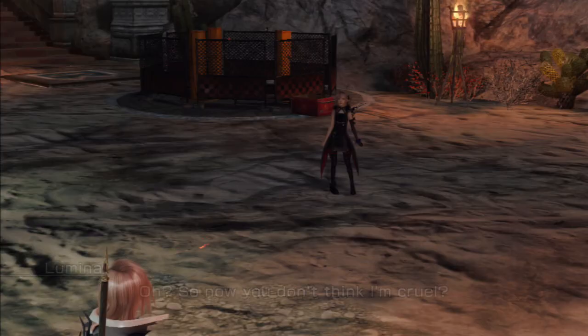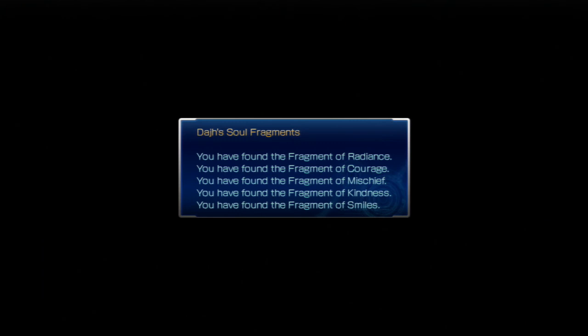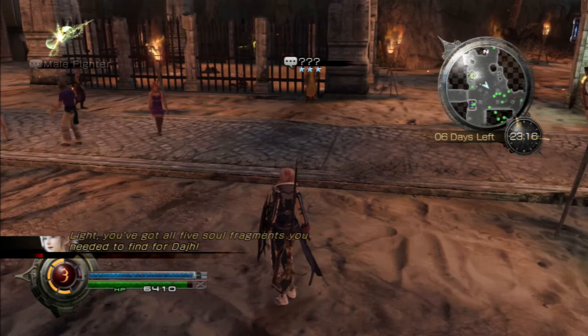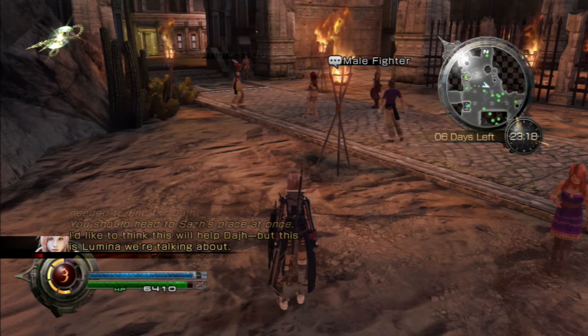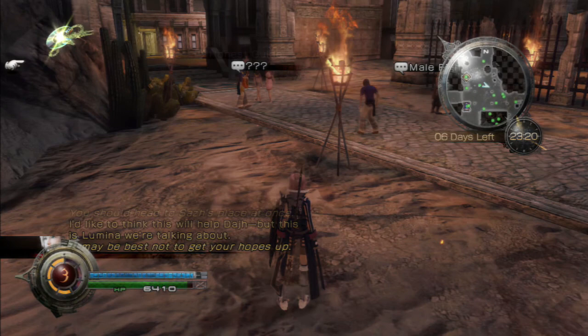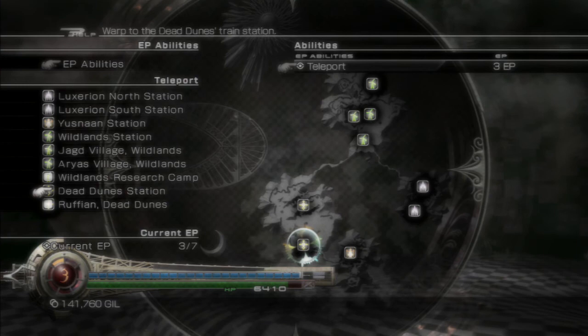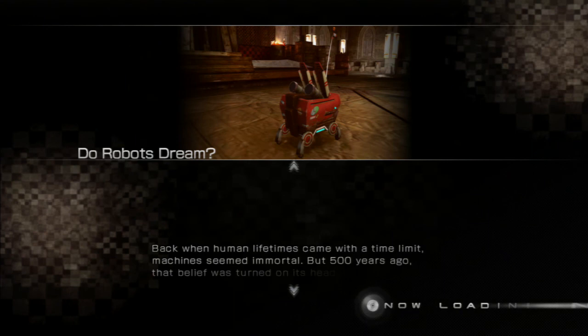Tell me the truth — can that thing really help Dodge? Sass has put all his hope in that box; it would be cruel if that were a lie. Look, we've found all five of Dodge's soul fragments. You've got all five soul fragments you needed for Dodge — you should head to Sass's place at once. We're not going to head to Sass's place at once though; instead we're going to go and finish this quest that we are undertaking. I'm going to teleport back to the Dead Dunes and then we will use our Cactuar to proceed from there.